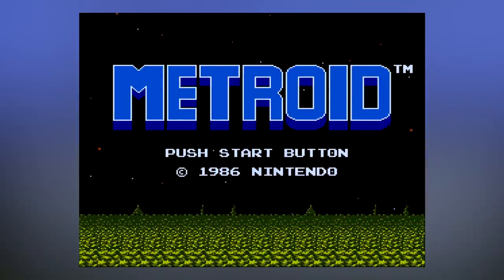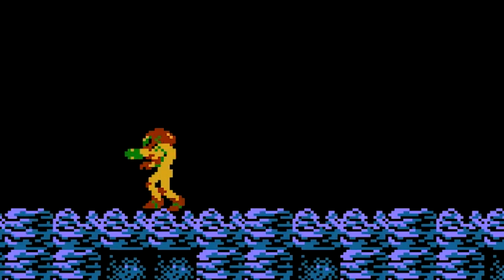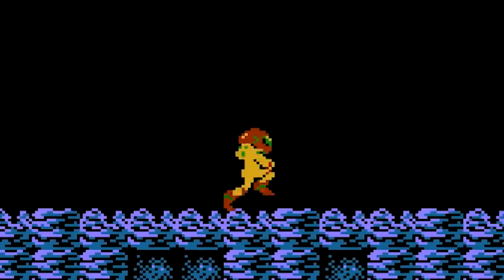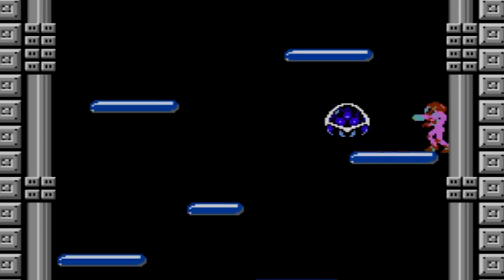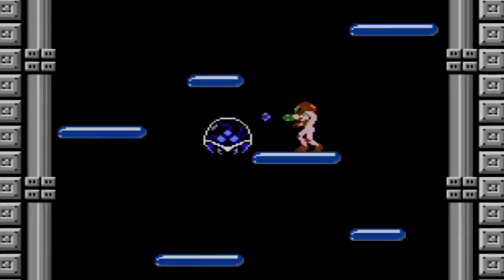Starting with Metroid in 1986, we're shown Samus is the type of character to always be alert and confident, to have her gun always at the ready, pointing forward. She runs with purpose, she's versatile and acrobatic. She is quite literally a woman on a mission, and there's always a sense of power and confidence in her moves, even as early as 1986.